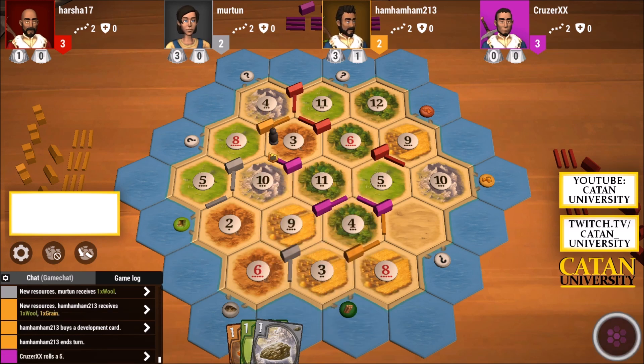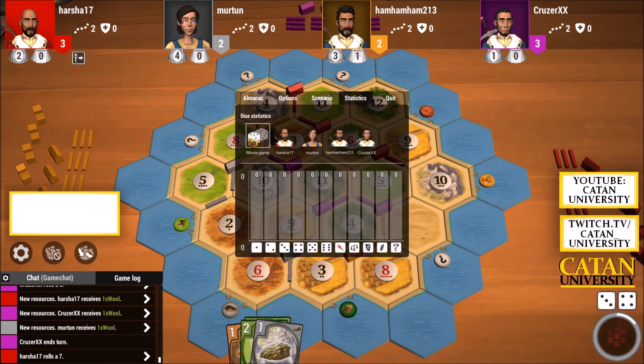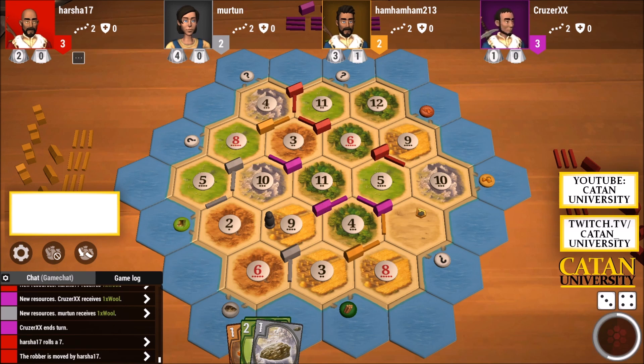Yellow has a similar setup to me for getting largest army. Double eight is nice to have — when an eight is hit and you have ore in your hand, you're sure you can buy a development card. But at the same time you're really dependent on just one number. I think we've all had those games where your numbers just aren't being rolled. I like to, if possible, spread out my chances and get a lot of different numbers so you're not dependent on just one.